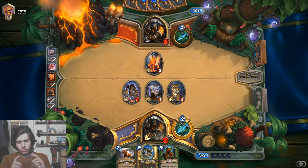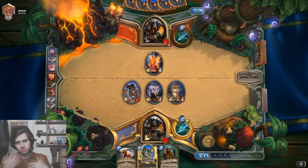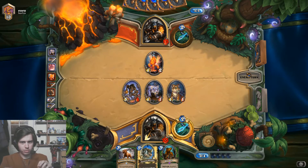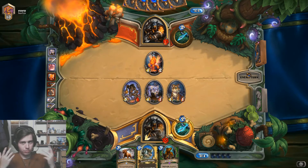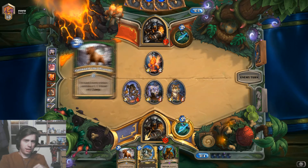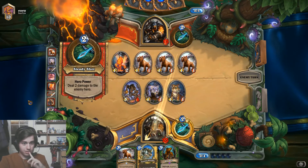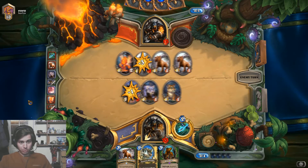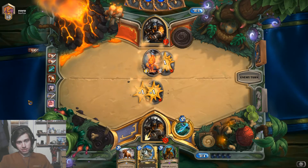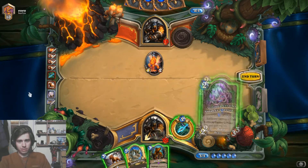The thing you must think about in these mirror matchups — at least from my experience — is who is tempoing the game, who is ahead on the board. If you are the one who is ahead, you have to take advantage of that. And then you can get punished by Unleash of the Hounds. That's exactly what I wanted to do — I wanted to turn the board state like he did. But this is not very good.